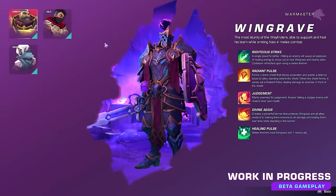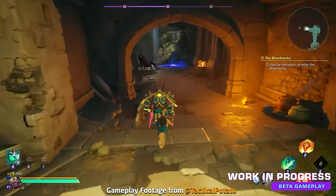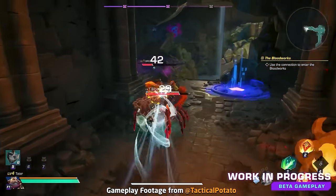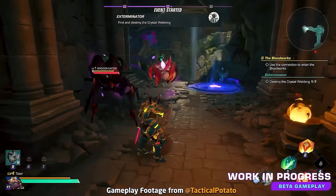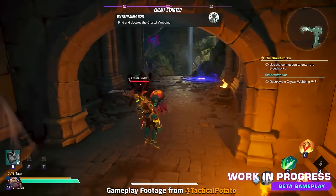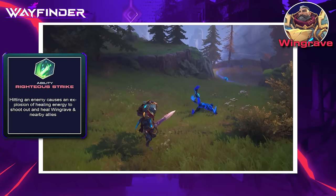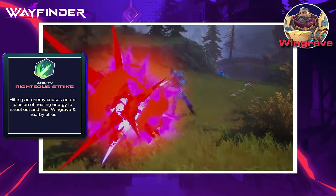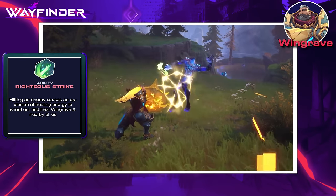Starting with the three free options, the first Wayfinder is Wingrave. He's a close combat specialist paladin-type character of the Warmaster archetype, excelling at defensive gameplay through healing and shielding himself or his allies. His first ability, Righteous Strike, is a powerful slash of Radiant Light that damages enemies and causes an explosion of healing energy that heals you or your allies.